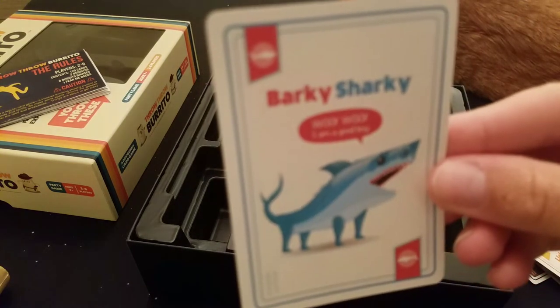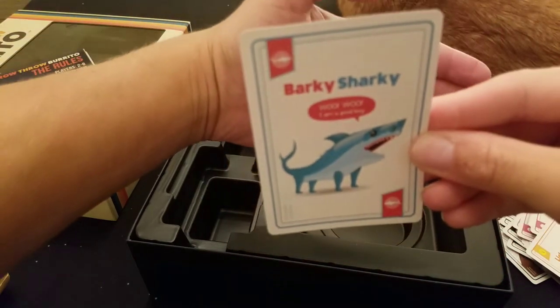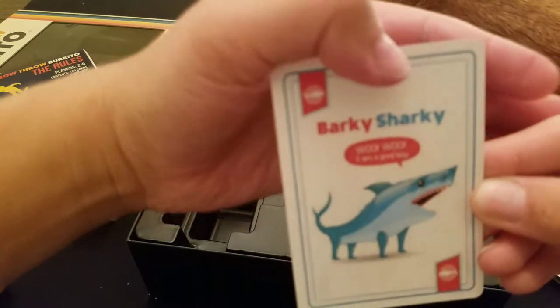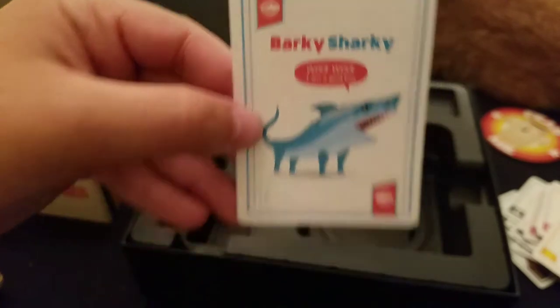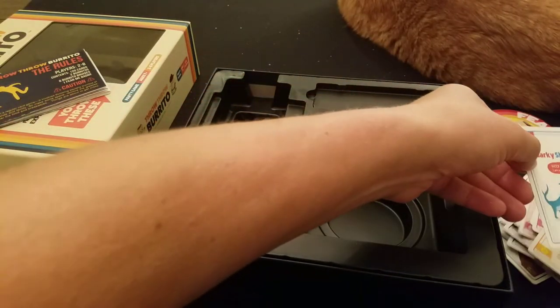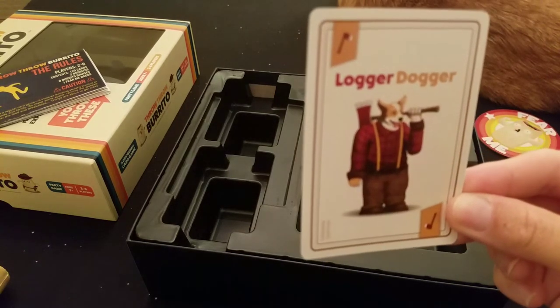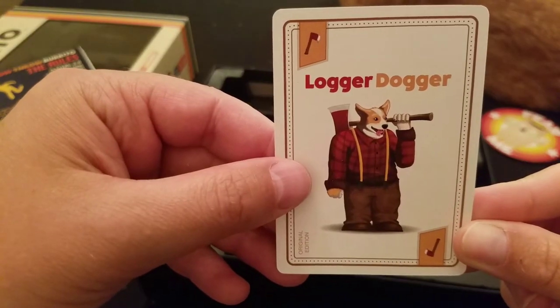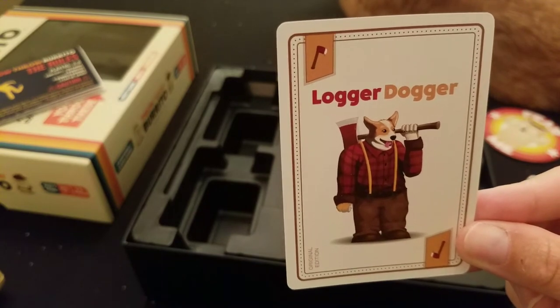Barky Sharky. Woof — I am a good boy. So now I can't help but wonder what these cards do, if anything, or if you're just supposed to make matches. I think the object of the game is to make matches. We obviously need to do homework and check the rulebook. Logger Dogger — it's a dog who's a lumberjack. That was my stack.